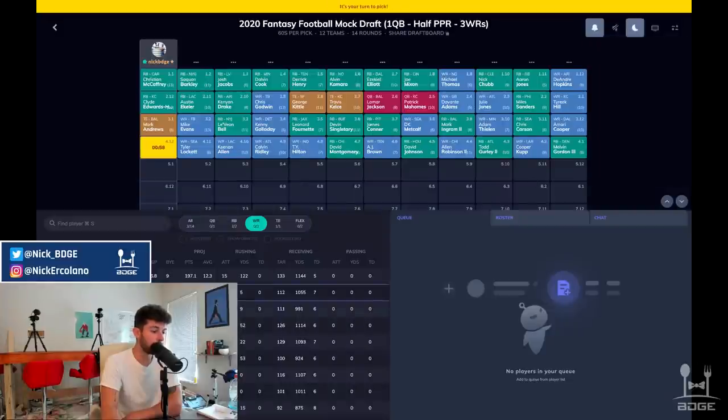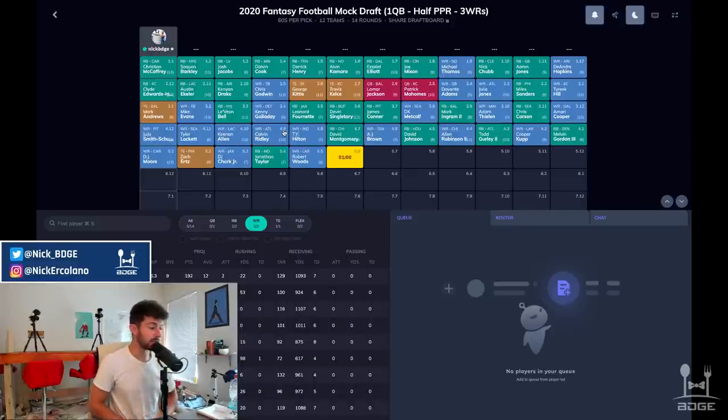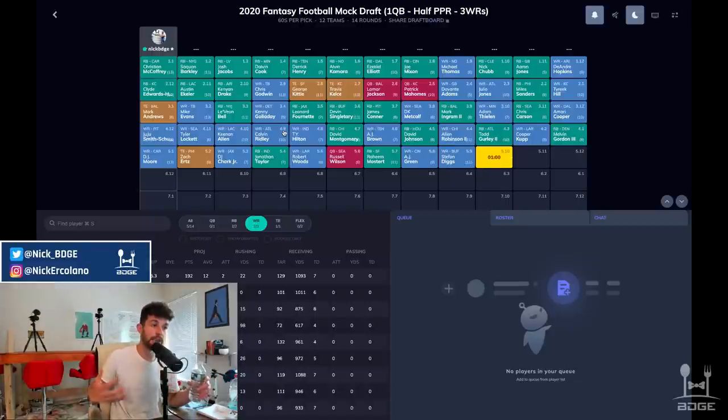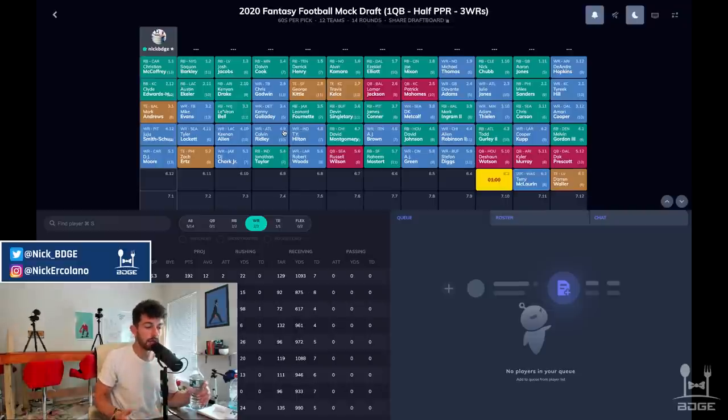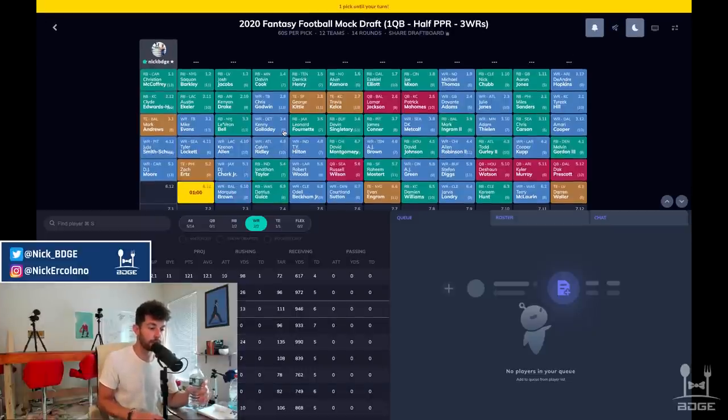I'm going to pair DJ Moore with JuJu Smith-Schuster. I've had very few JuJu shares in my mock drafts because he usually goes end of round three. I don't think his ceiling will be as high as people want, but since we already have upside at other positions I'm not looking for big WR ceiling plays. If JuJu and DJ Moore each give me about 12 to 14 points per game, we'll have a really nice floor at wide receiver.